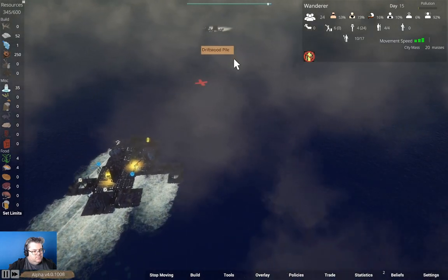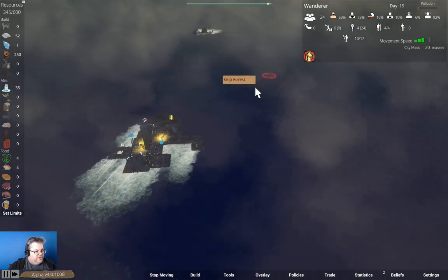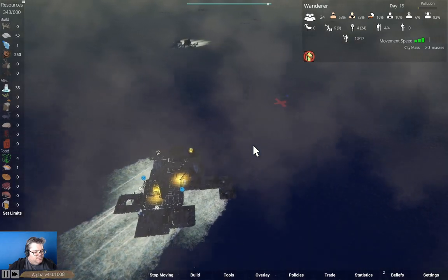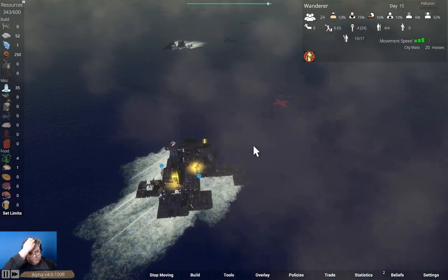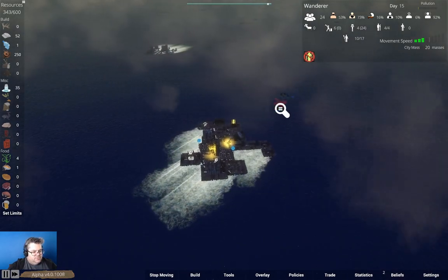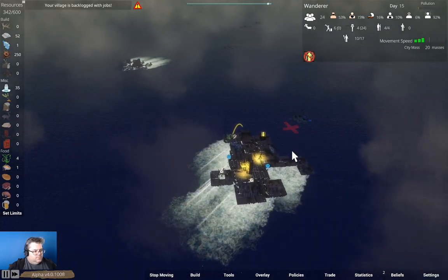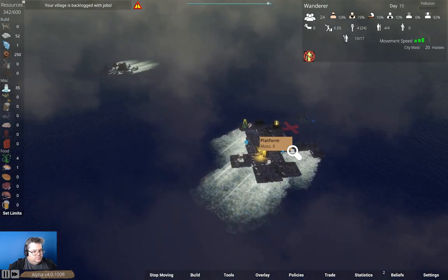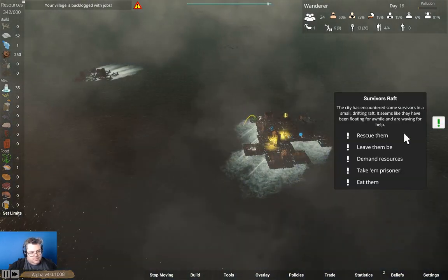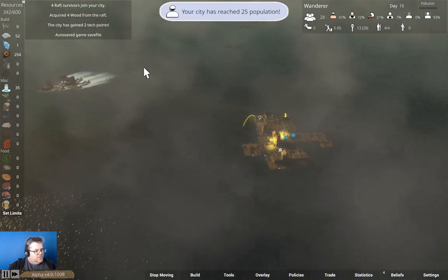I think we probably need the survivors. We got unhappy people. We're going to grab the survivors. There's our backlogged group — we're going to rescue them.